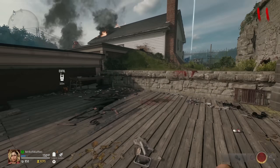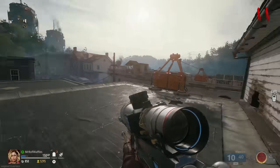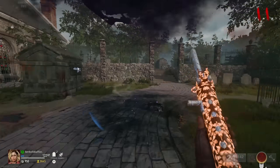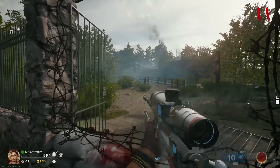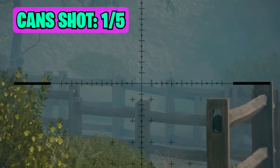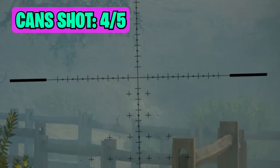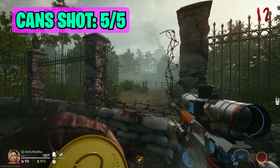To get yourself a free perk, I recommend buying a sniper, although it can be done with other weapons if you're pinpoint accurate. Head into the back of the church graveyard, where you'll find an opening area — a little path off into the distance. On a fence, you'll see a series of cans. Zoom in and start shooting them. If you miss a shot, all the cans disappear and you'll need another round. But if you have 100% accuracy, you'll knock all the cans off and be granted a free Deadshot.